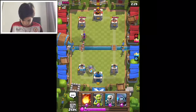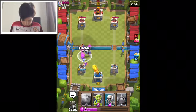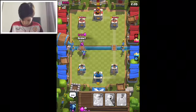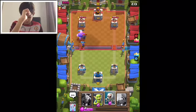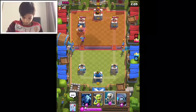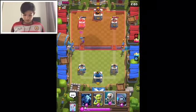Musketeer. Level 5 giant — oh no, he might have the Skeleton Army. No no, Mini P.E.K.K.A. level 4. But the giant still reaches the tower and there's a lot of damage.